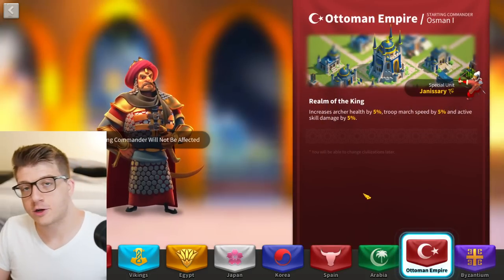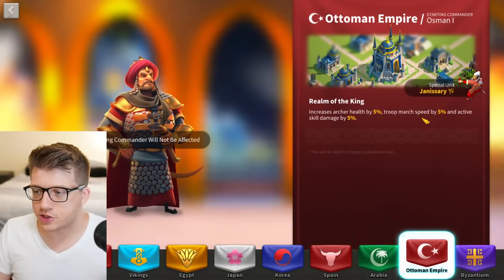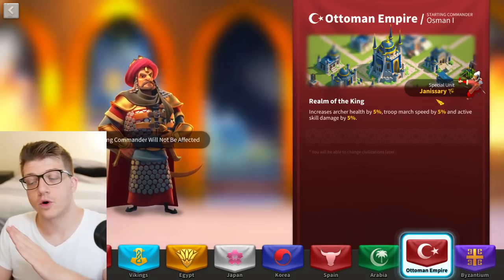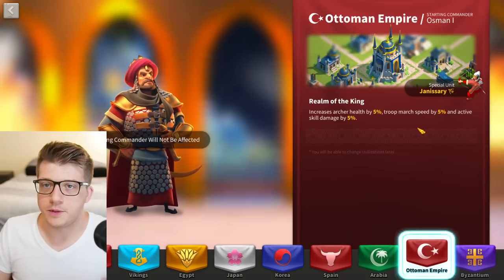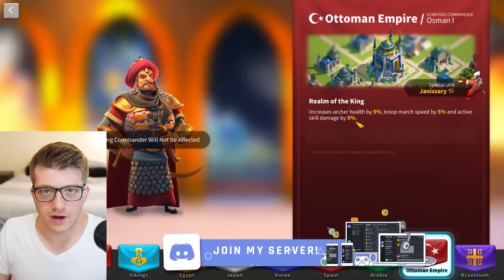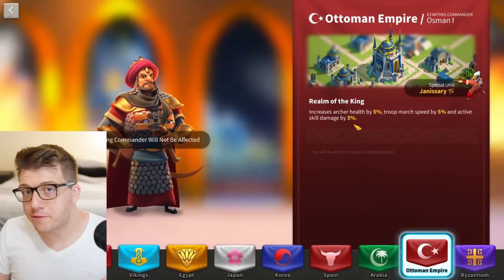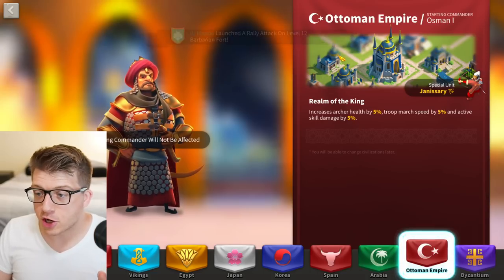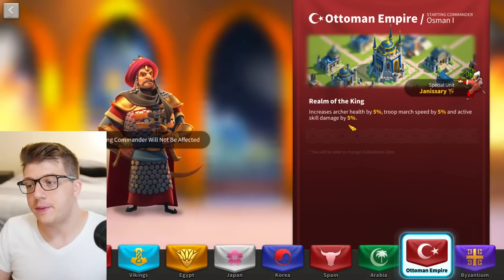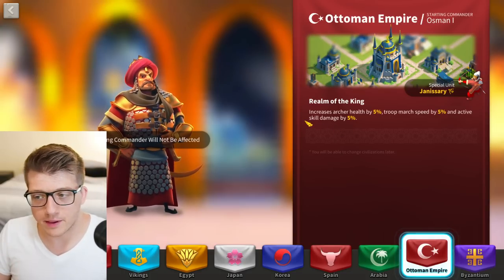Once you enter KvK and you're doing significant amounts of PvP combat, I recommend switching your civilization to the Ottoman Empire. The march speed applies to any troop type, so even though they have a special unit for archers, the march speed is beautiful for your already fast cavalry. The five percent skill damage is incredible — it's absolutely insane on some of the commanders we'll talk about.